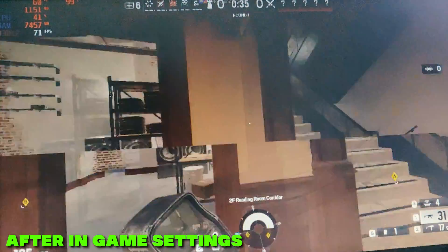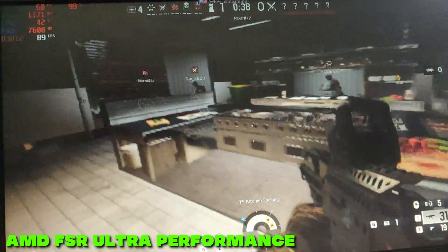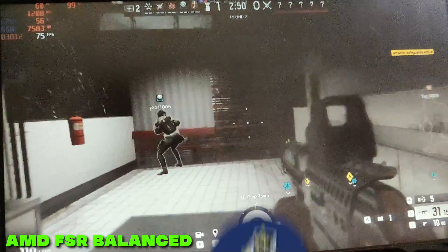I got a good FPS boost, but we can do better. You can go to the settings and try the AMD Super Resolution. This is how my game works on Ultra Performance — it was a bit too blurry to play, so I switched it to Balanced. You have to try it yourself and find which one works.